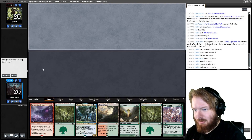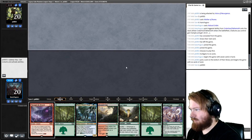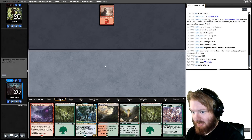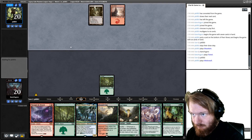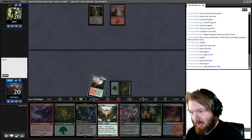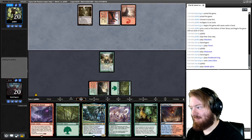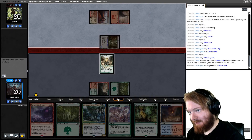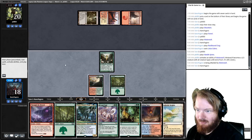This looks like a keep. We do need Cobra in order to fix for Uro. Opponent starts Mountain and passes. We draw Natural Order, play Forest, pass the turn. We draw Scalding Tarn, so play Rootbound Crag, play Lotus Cobra, pass the turn. I might just Natural Order into Prime Time. Opponent animates Mutavault, gets in for two. We draw Windbrisk Heights, so attack for two, play a Forest, add green, Natural Order for Prime Time, and then we're on our way to Tooth and Nail.